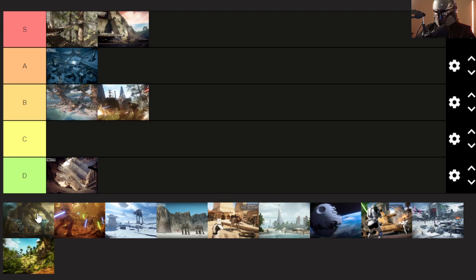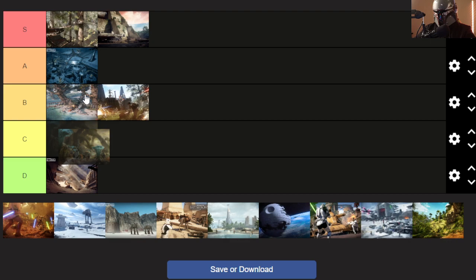Felucia — another map I loved in the original Battlefront 2, and I still have so much fun with it here. It hits me in the heartstrings when Anakin's Dark Deeds plays on the loading screen. I'm putting Felucia up in A tier with Kamino — I love it. The only downside is those acid spore things that just get you out of nowhere.